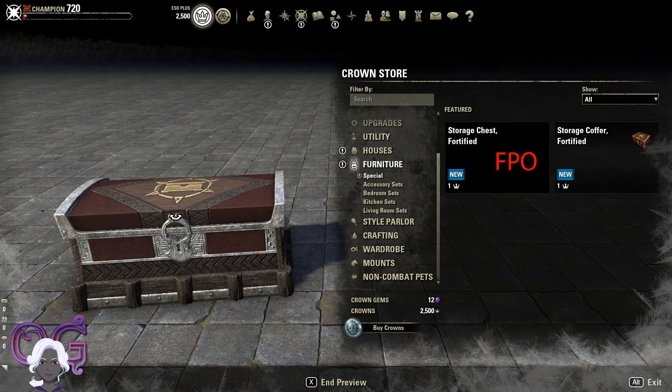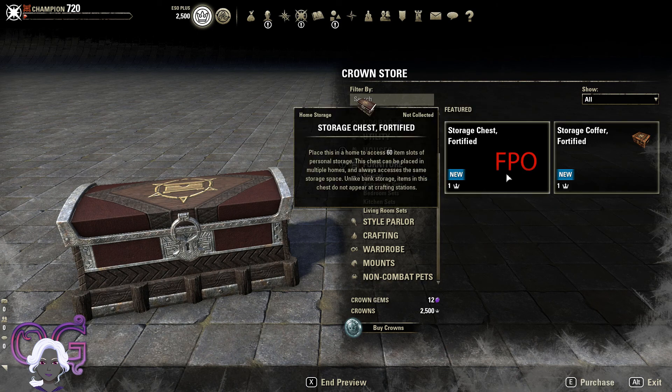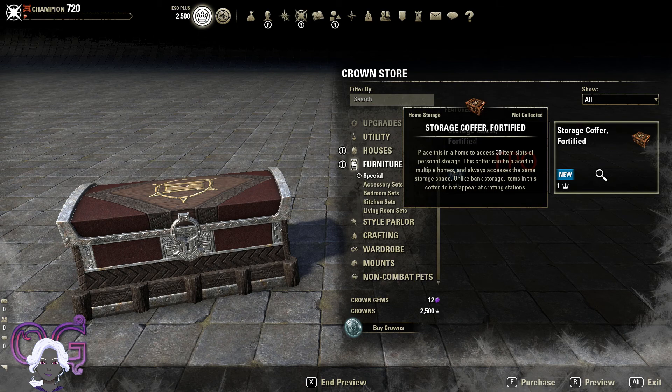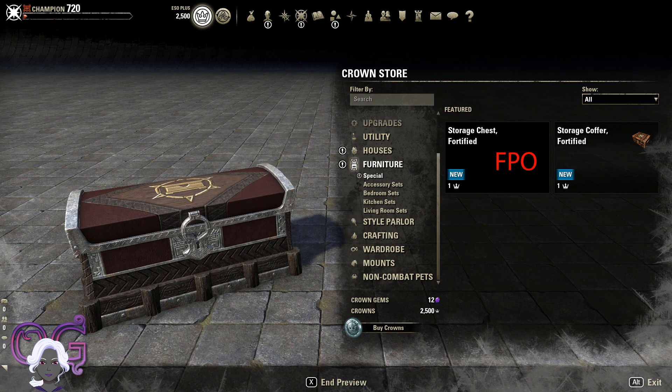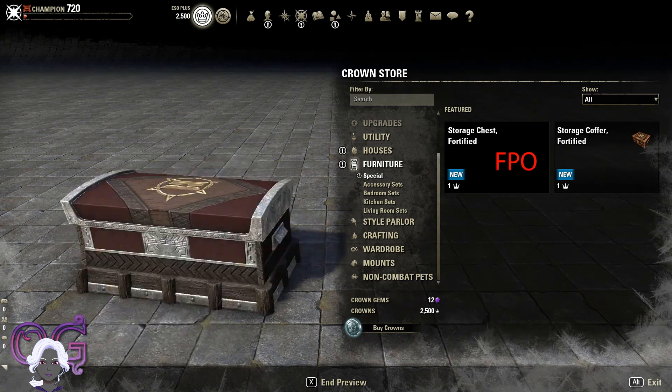The patch notes say that there is no difference — they don't look any different no matter how you get them. So if you get them in the crown store, if you get them for gold somewhere, if you get them from Telvar stones, or from Mastercraft writs, or some other way, they are not going to look any different. That's what they say.